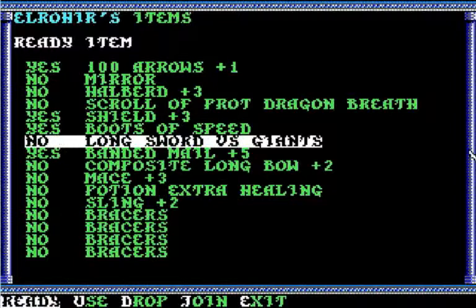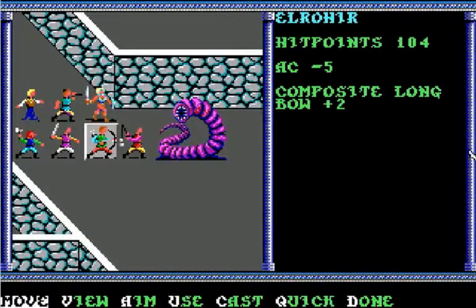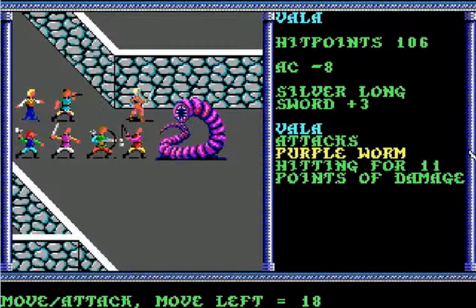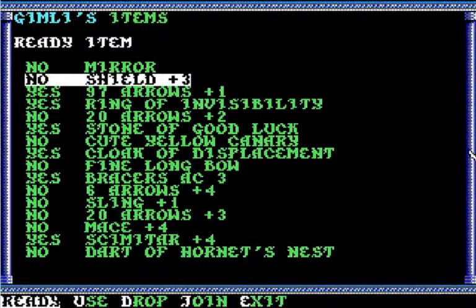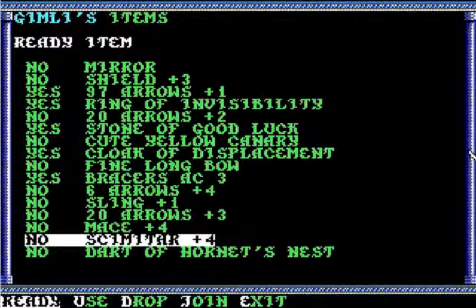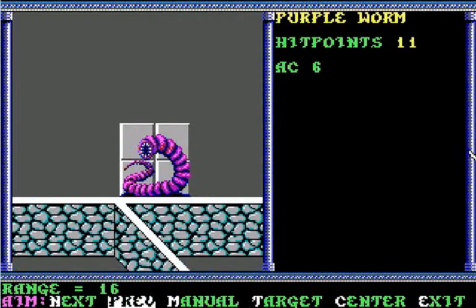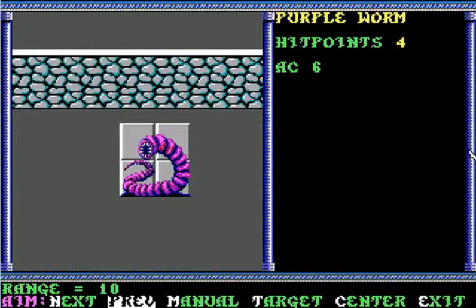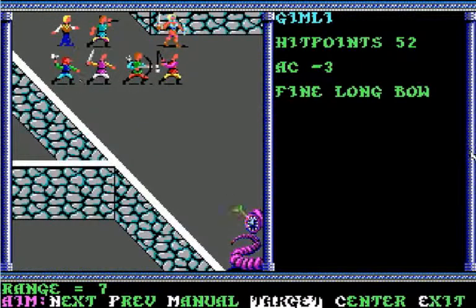Let's try to use our missile weapons to pick these large critters off. That Inval is still an idiot. I'm going to assume that since I can't see any of the purple worms nearby, we're probably too far away to use that Dart of Hornet's Nest Gimli has, so we'll rely on his bow instead. It looks like those fireball spells did some good, though that one still has plenty of hit points.